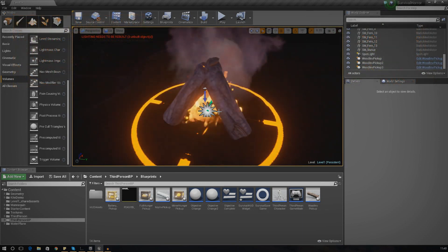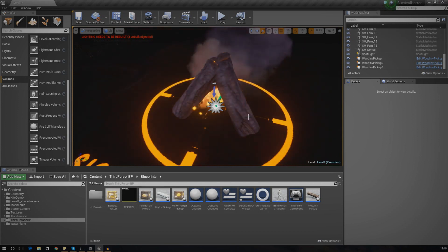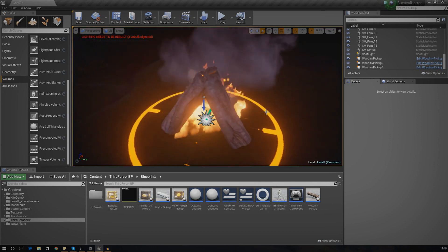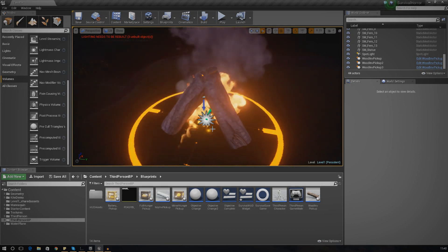Today I want to focus on the functionality: getting the player to walk up to the decal on the floor and light the fire when they enter a trigger box. That trigger box will check whether the player has the three pieces of firewood. We're also going to stop the player dying so quickly, and we'll be changing the objective once the player has three pieces of firewood — telling them to light the fire — and then changing it again once the fire is lit to collect the hexagon key.